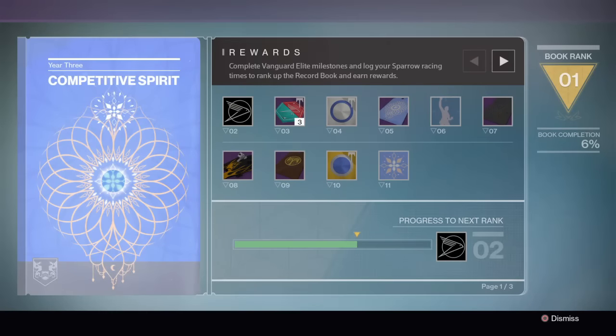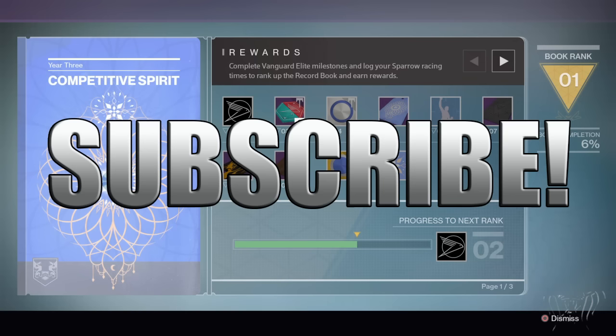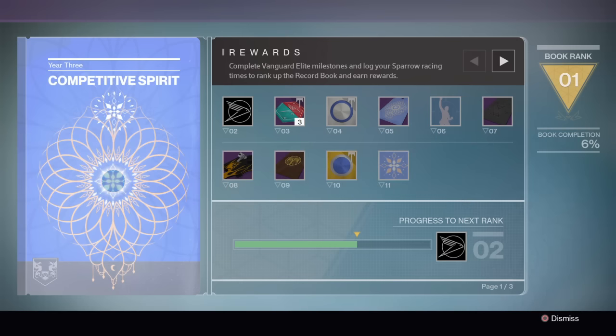Hello again guardians and welcome back to the channel for another Destiny episode. Before we get into it, I'm giving away a thousand silver this week on the channel. To win, all you have to do is subscribe to this channel, like this video, and comment down below what you would use the thousand silver for — would you buy Treasures of the Dawning, the new emotes, or the old emotes? Leave a comment down below.